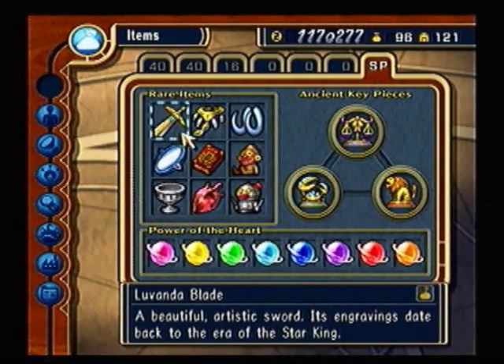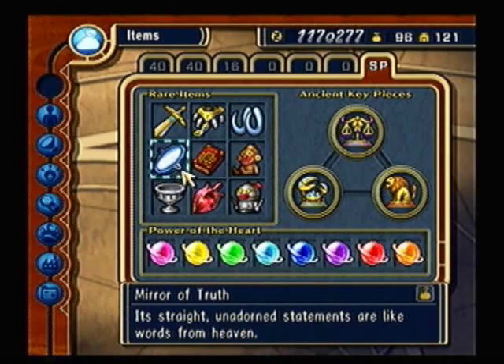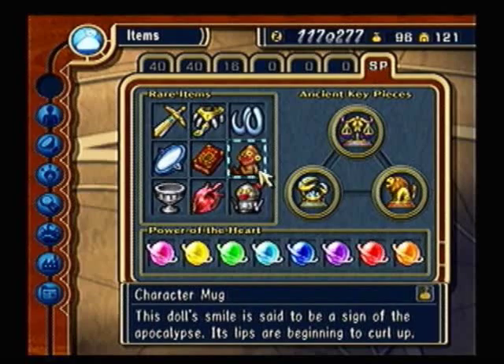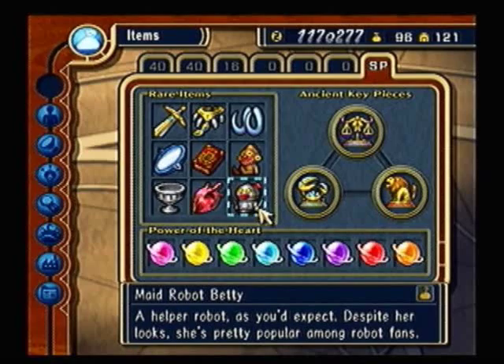The Lavender Blade: a beautiful artistic sword — its engravings date back to the era of the Star King. Shiska's Necklace: a necklace with a clear jewel; carrying it makes you feel wistful for some reason. The Lopogon Mammoth Tusks: a bone from the biggest, strongest mammoth ever, said to have gone extinct 1,000 years ago. Mirror of Truth: its straight, unadulterated statements are like words from heaven. Annals of Hades, a.k.a. The Hades Chronicle: a history book written in a mysterious ancient lettering. Character's Mug: this doll's smile is said to be the sign of the apocalypse — its lips are beginning to curl up. Arben's Chalice: the grail of the dark elves that flourished long ago; could once turn any liquid into wine. Raksasha's Heart: a heart-shaped crystal — put your ear to it and you can hear a strange rhythm. And Maid Robot Betty: a helpful robot as you'd expect; despite her look, she's pretty popular among robot fans.